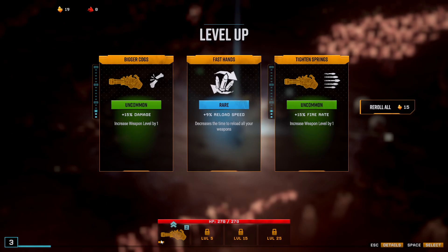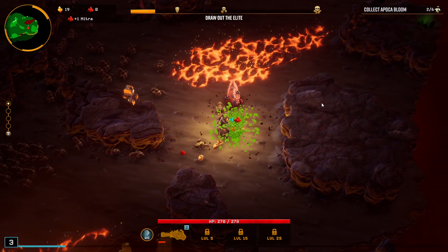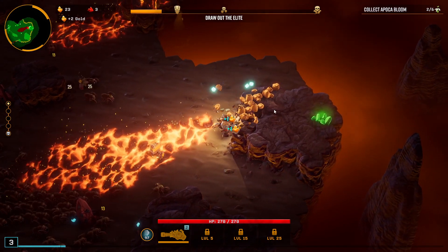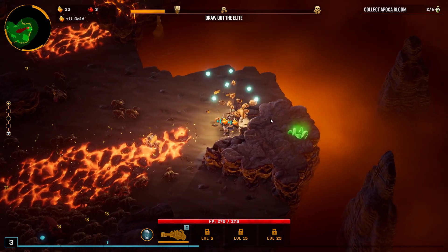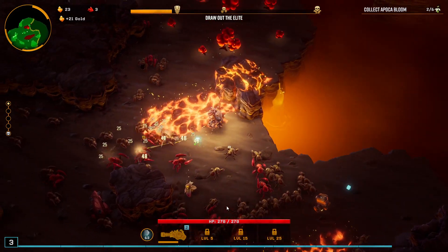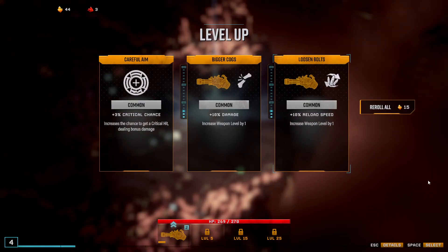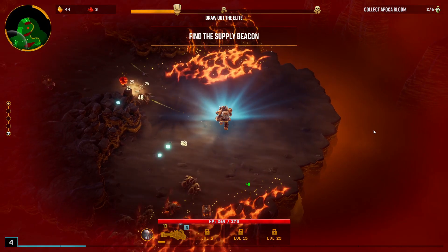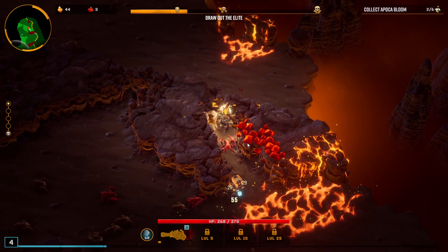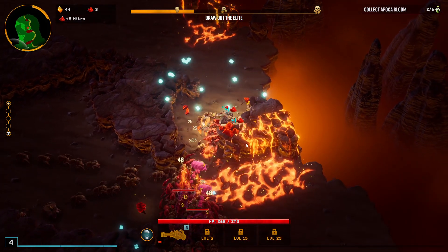I'm gonna grab a blue here — it will make this thing more powerful, although I'm not really super confident that was the right choice. That was definitely a wrong choice, actually. I'll be investing mostly into my lead storm minigun, and I just wanna see how it fares on its own, so I'm gonna be avoiding level ups on other weapons. So that blue was basically like a white upgrade on a lead storm, without the capability of actually overclocking it — so that was pretty bad.